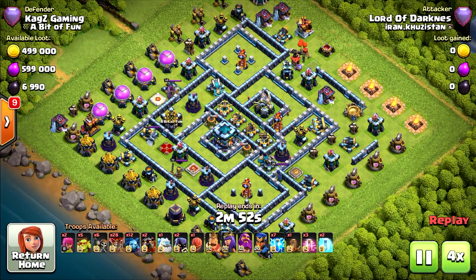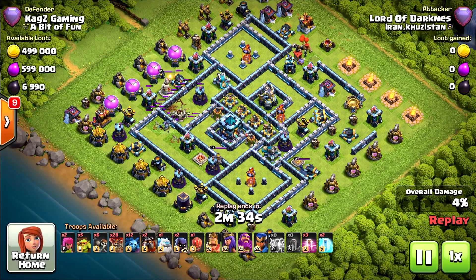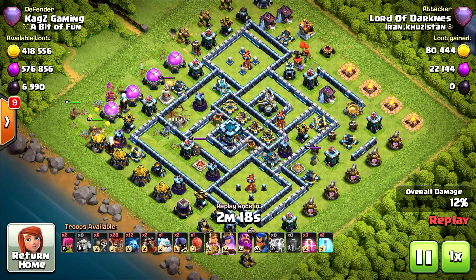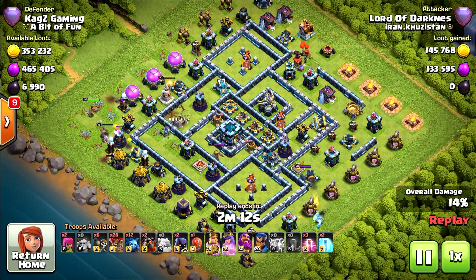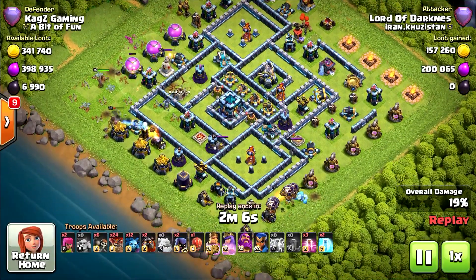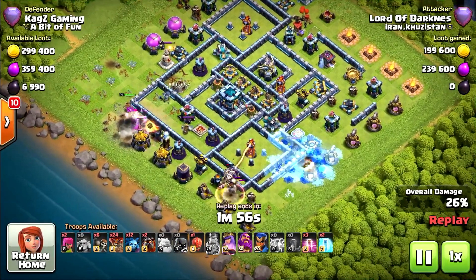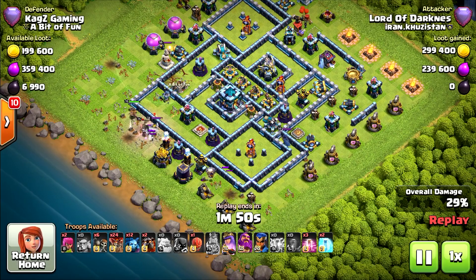Now let's watch the next replay. We have seven lightning spells and the balloons with the lava hounds. He went for the CC with all the lightning spells and the earthquake, leaving the eagle artillery. He still got the blower. He preferred to take the CC — if he only knew I had three ice golems, he wouldn't have wasted all of that on the CC. Funneling from the left side with the king, and the queen on the right side with a few balloons. He took a lot of stuff there with the balloons and the ice golem.